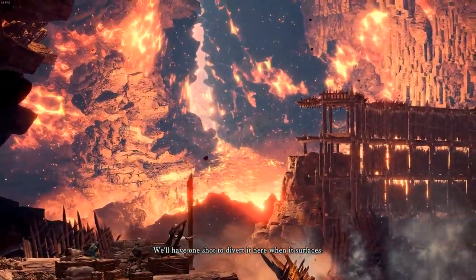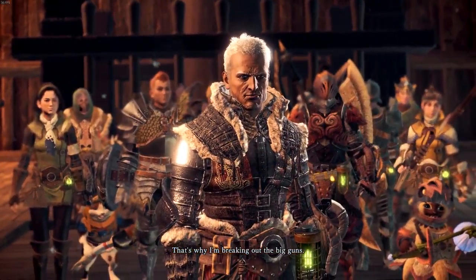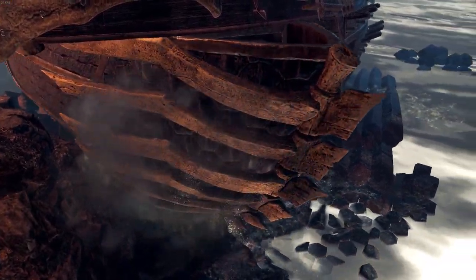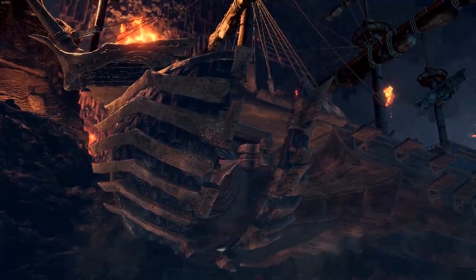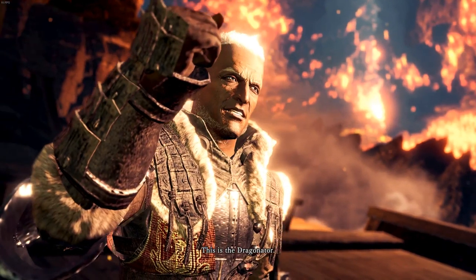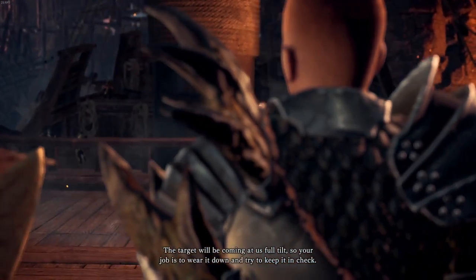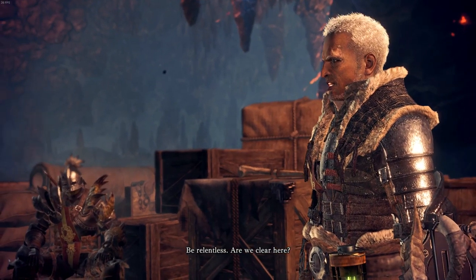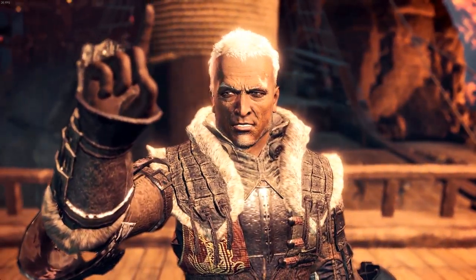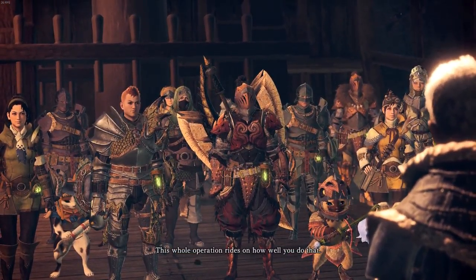When it surfaces, if we let it slip by, it's out of our reach forever. That's why I'm breaking out the big guns. This is the Dragonator. We'll use it to drive Zora back and divert it out into the open sea. The target will be coming at us full tilt, so your job is to wear it down and try to keep it in check. Be relentless. Nergigante is bound to show up to try to make a mess of this. If it gets in our way, it's up to you to stop it. This whole operation rides on how well you do that.